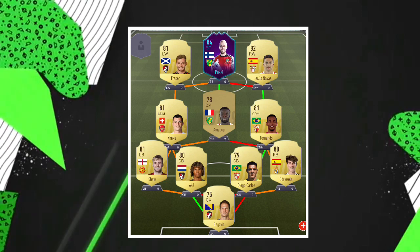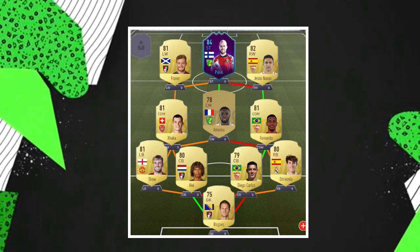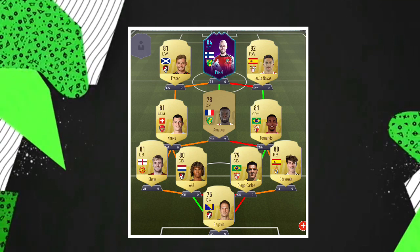We also have Amadou from Norwich, who gets a strong link with Pukki, but he's more of a defensive mid as well. So maybe change Xhaka for Madison.